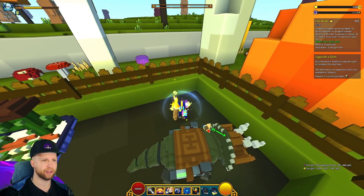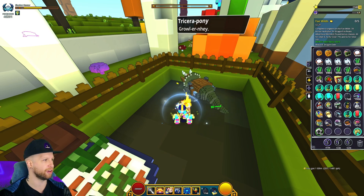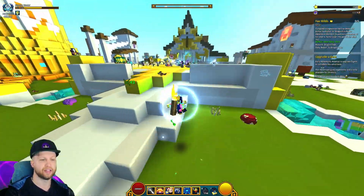Craft the Pinzam, and then it wants you to 'Meet with Chuck Pinzo,' who is chilling right here in the dirt pit. You just go and interact with him, and that part is done.